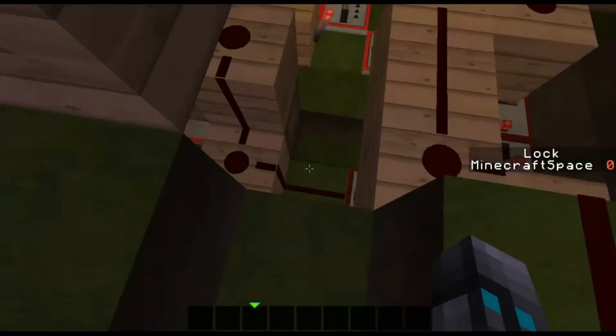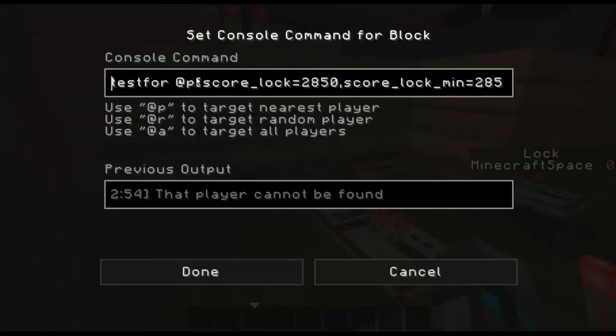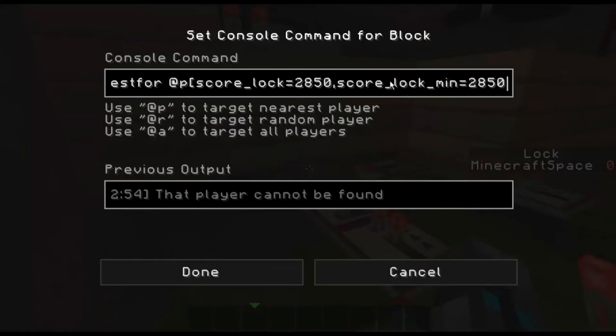And then there's a command block down here — it's not that long, it just says 'testfor @p', so you check that @p is the nearest player. Then the score of their lock equals 2850, and then comma, score_lock_minimum equals 2850. So the first part says score lock equals 2850, which means 2850 and over will unlock it. But if you add minimum 2850, that means the minimum is 2850 and the maximum is 2850, so it has to be exactly 2850. And then this is just within a radius of 20 it's trying to detect.